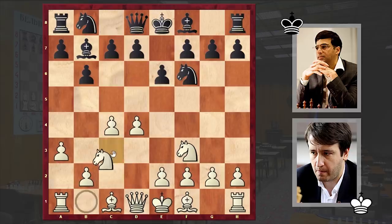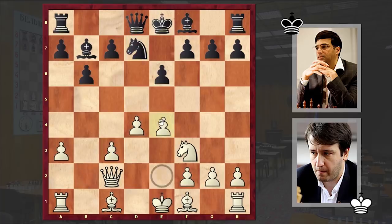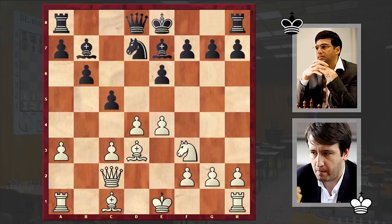Bb7, Nc3, d5, cxd5, Nxd5, Qc2, after which we see the exchange of knights on c3. Nd7, and white is establishing a massive pawn center by going for e4. Be7, Bd3, and black is undermining white's center by playing c5.